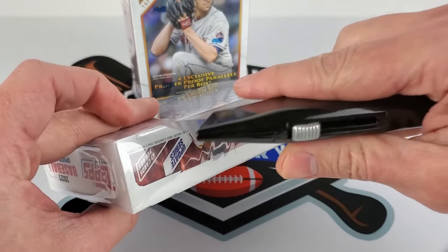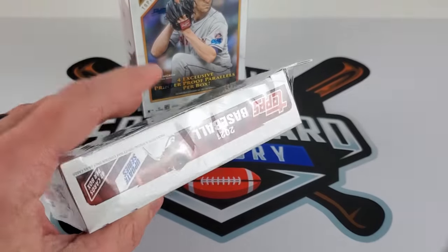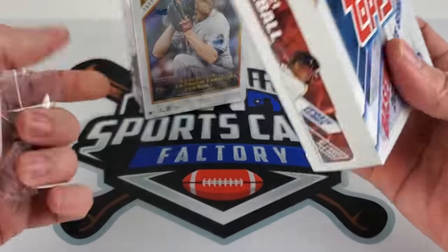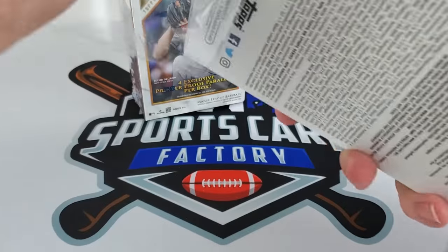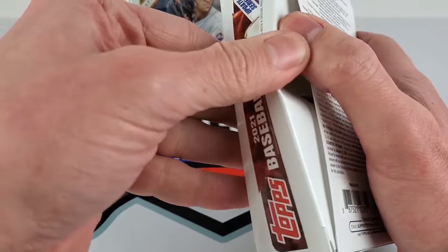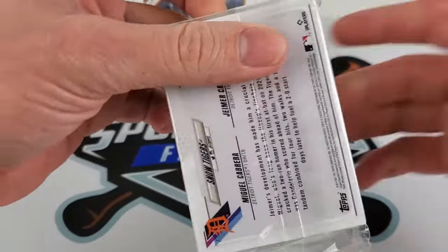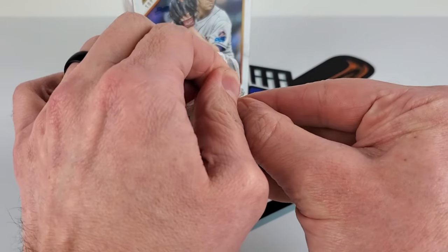Starting off with the update hanger box. Was wanting to rip some new product, kind of went by to see if there was any Illusion mega boxes. Found these — there was tons of mosaic basketball, but I don't collect that. It was a freshly stocked restock, but I don't collect basketball, so I let that live for someone else's smiling face.